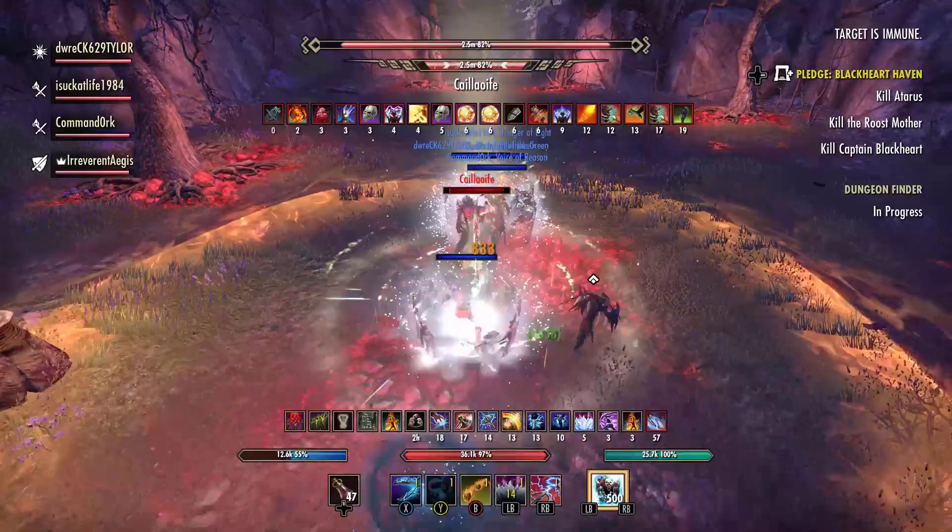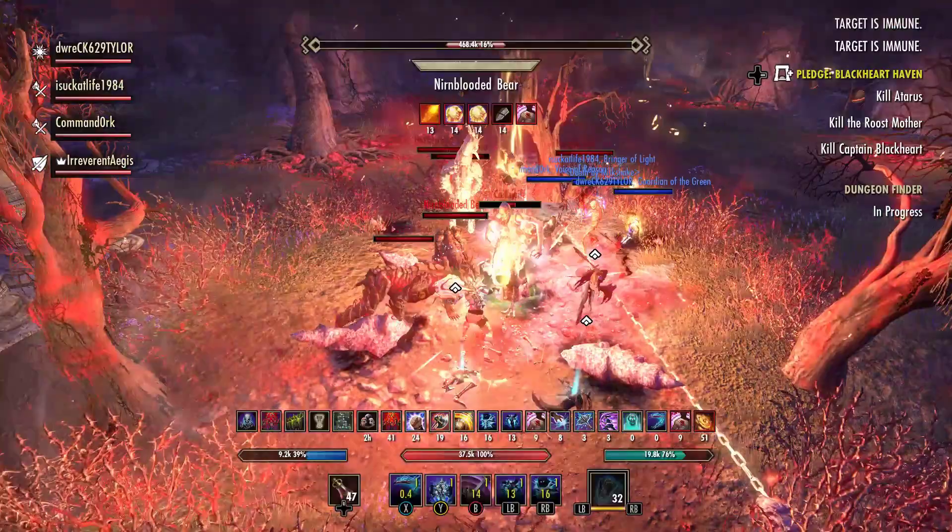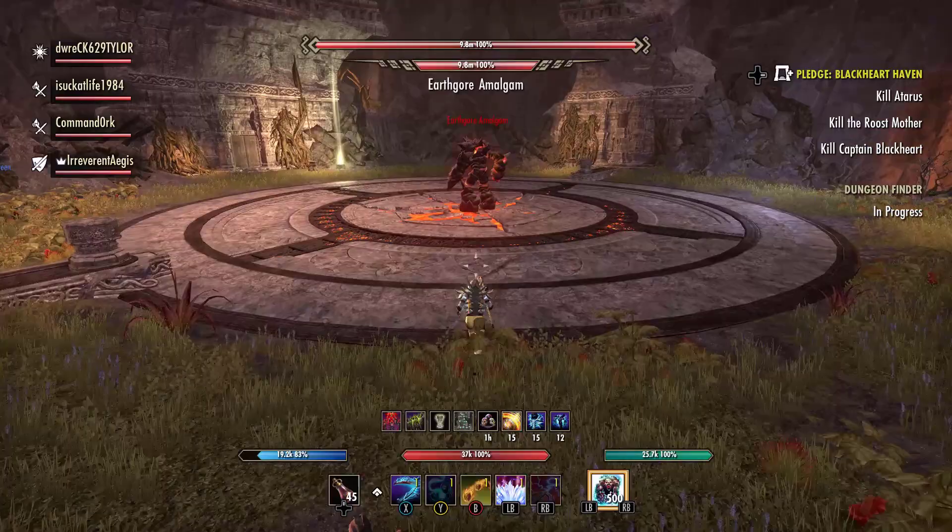This is the Hagraven boss, the second boss in Veteran Bloodroot Forge, and we're going to kill her so fast that you would think that we were doing this on normal. She puts up her garden, a couple things come out, and before you know it, she's pretty much dead. 21 seconds.